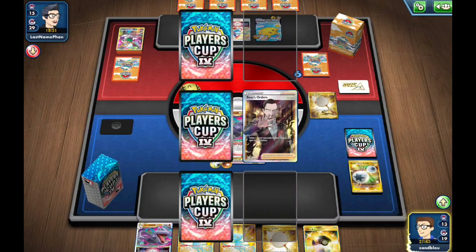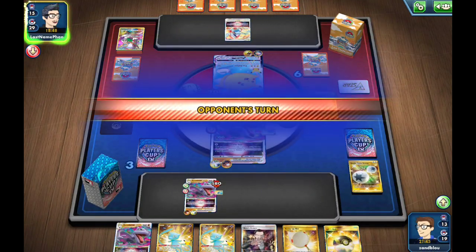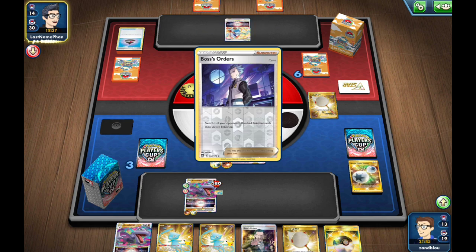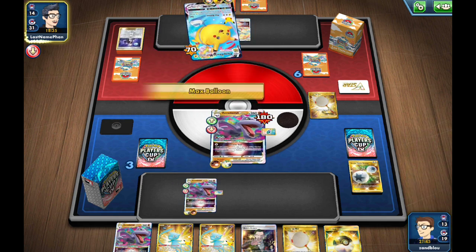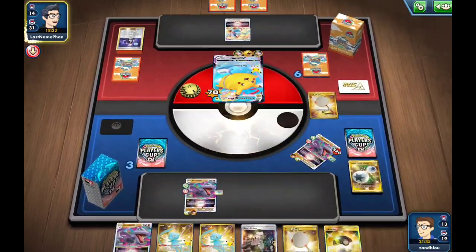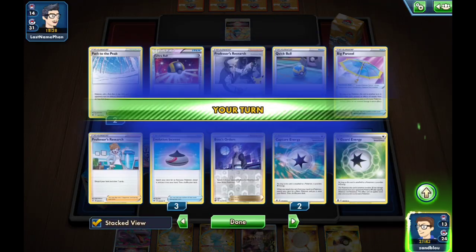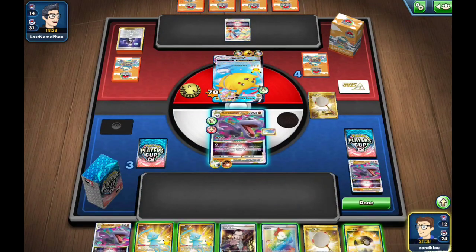Of course, Boss is our next card — oh, but there's a Boss too. Giovanni is showing up now. Does my opponent have Gust? That would be disastrous. There's an attachment. Oh no — then Max Balloon for the knockout. Oh, all right. We still have a chance because of the way the board played out. We actually need to take out this Flying Pikachu to win.